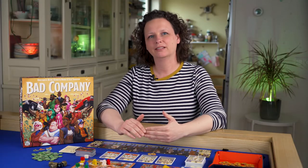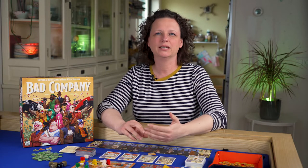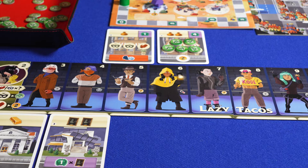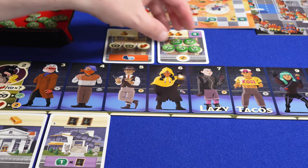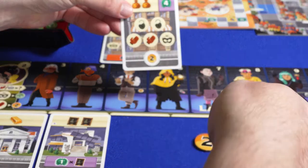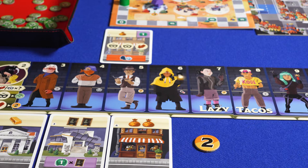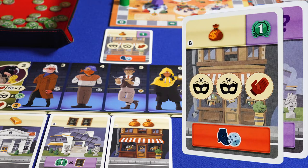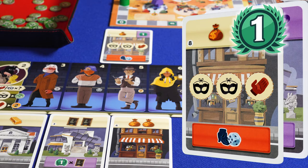After all players have activated their gang members, the next phase takes place in which you can resolve heists and tasks or recruit new and improved crew members for your gang. When all the icons from a task or heist are covered, you finish the assignment. Return the check markers to the supply, receive the reward at the bottom, and put the heist underneath the gang alongside the other completed heists. Purple bonuses are counted at the end of the game, red bonuses are permanent and can be used every turn, and other icons can be used immediately. In the top right corner is the number of points you get at the end of the game.